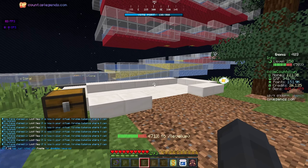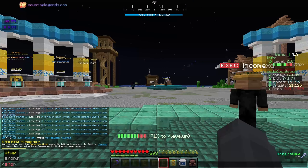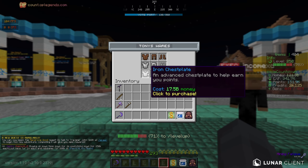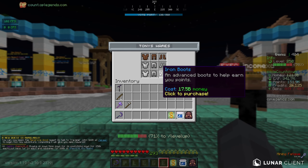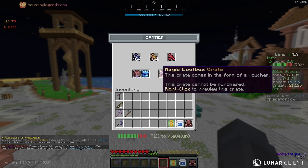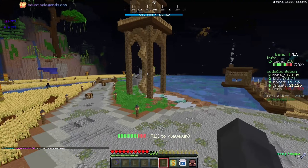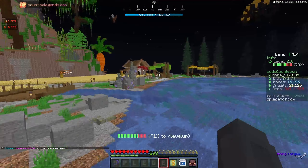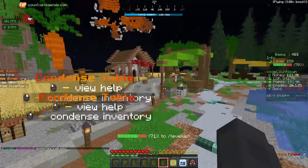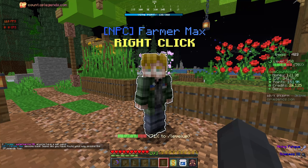Going back to spawn to pick up the level 200 quest. Since we have a bunch of money, we might be buying the armor in today's episode — going for the iron set, which is going to be pretty expensive but worth it. We need to talk to Farmer Max, so let's go see what we get from the level 200 quest, then we have level 225 to do, and next episode we'll do the 250.